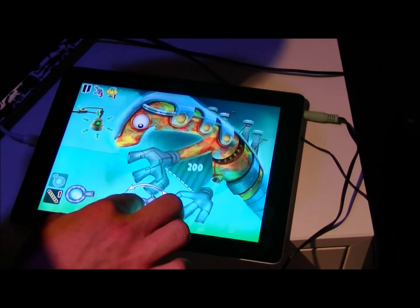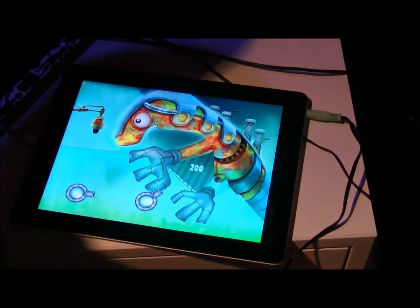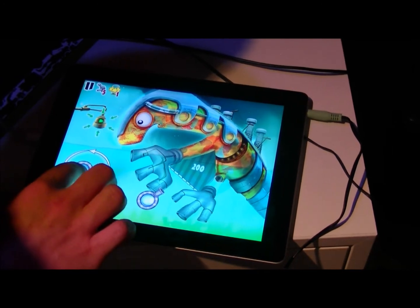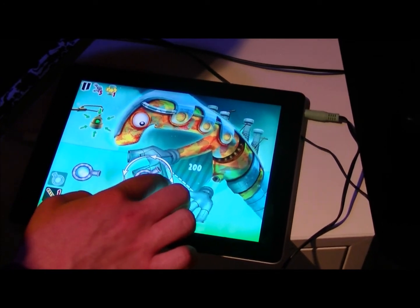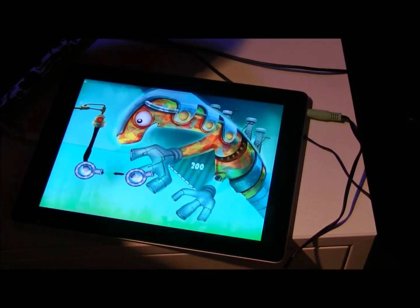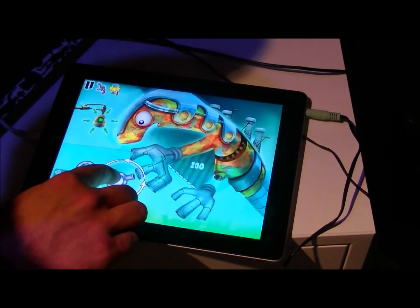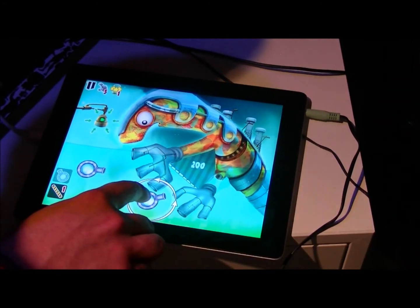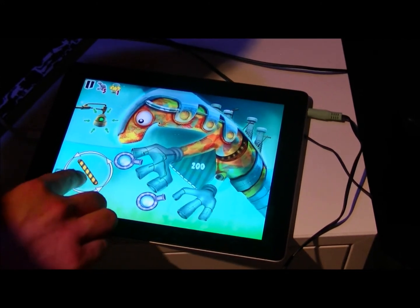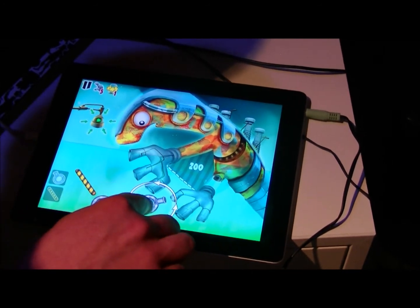Something like this. You see these are part of the level. What you want to do is get it through this gap here. I could try to lead it down with this plank, actually.